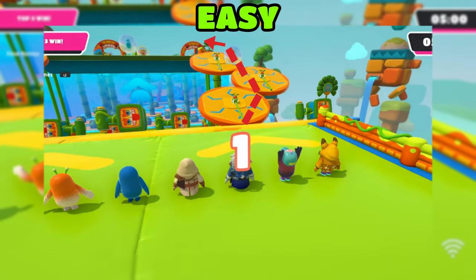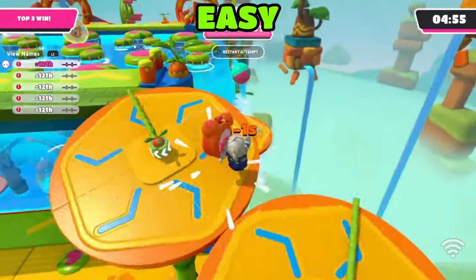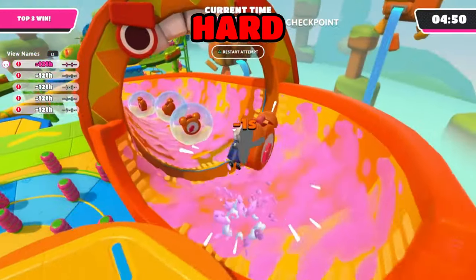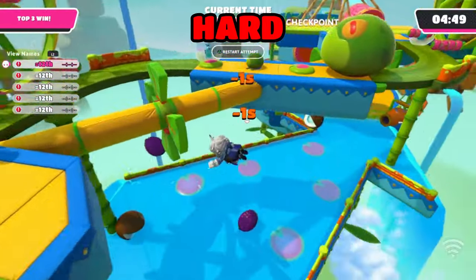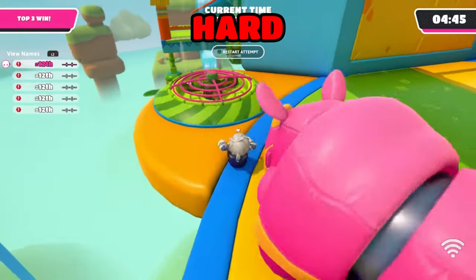This is the fastest and easiest route to take at the beginning of Tree Top Tumble. Also on Tree Top Tumble, jump dive on the right side of the slime slide, then the left side. This strategy will give you so much momentum that you will be able to skip about 34% of the entire map.